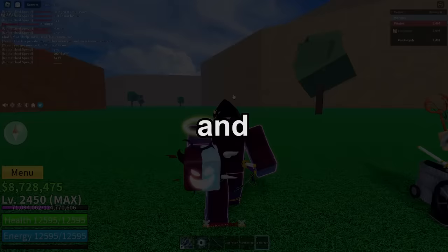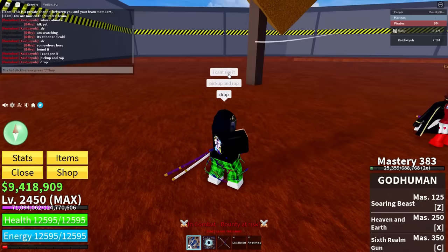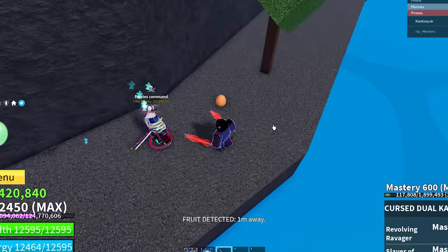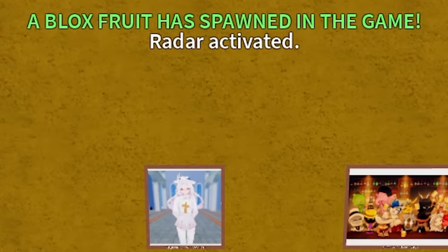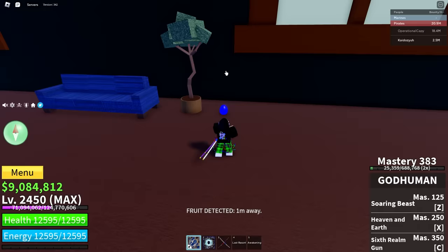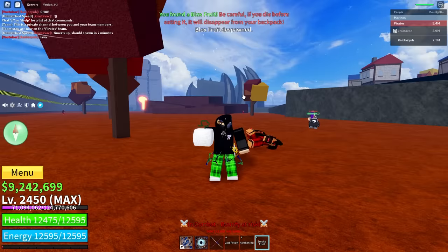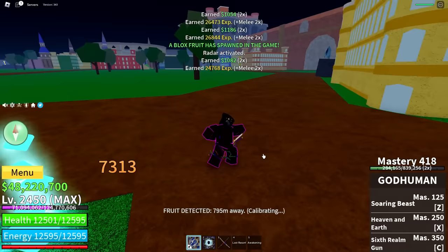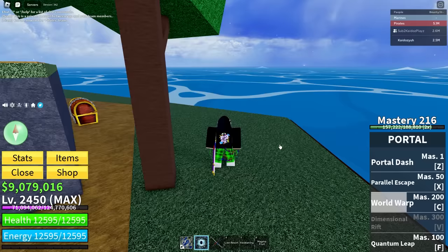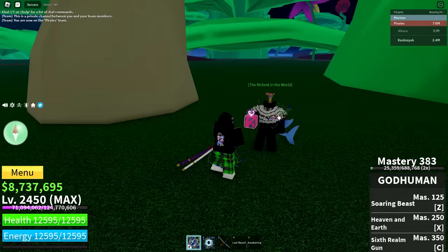By the end of the video I'm hoping to have every fruit in the game, including Leopard which has a 1 in 400 chance of spawning. We get Sand fruit — and what looks like Leopard but it's fake, just a sign. Third Sand in a row. A fruit respawned 3000 meters away — probably Warship top deck. We get Revive, Rumble, Phoenix, Bomb, Smoke, Magma, Quake, Light, Rubber, Spring, Ice, and Love fruit.